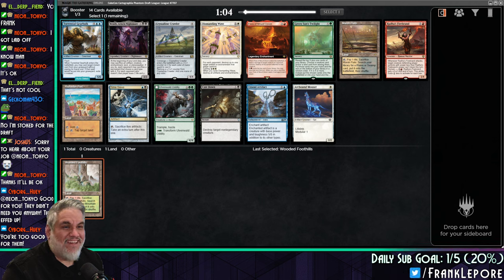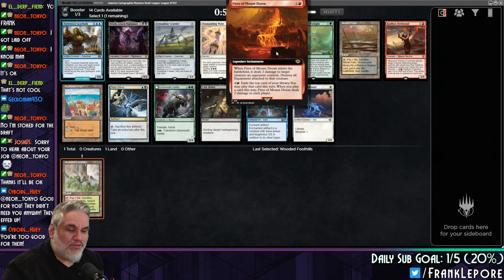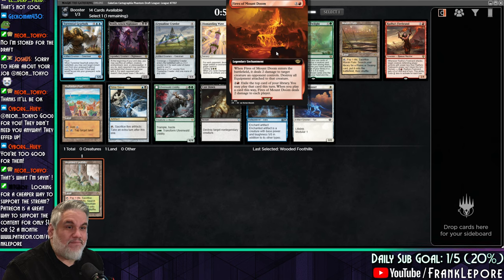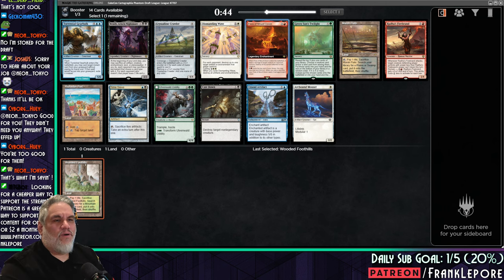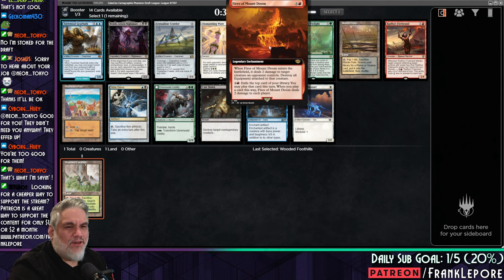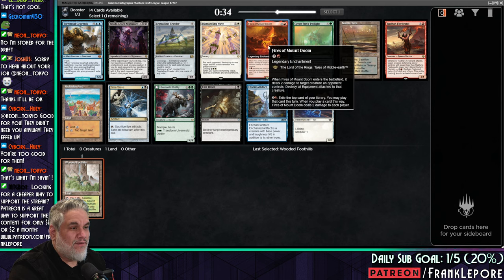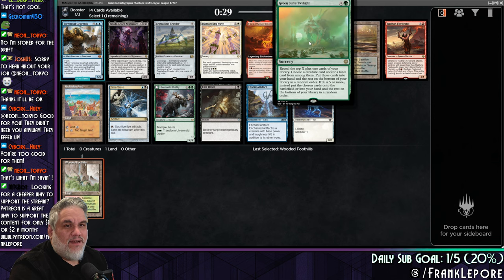I kind of just want Torrential Gearhulk again because it's just so good. Fires of Mountain Doom — when it enters the battlefield, it deals two damage to target creature an opponent controls. So it's a three-mana shock, right? Destroy all equipment attached to it. Exile the top card of your library for three mana; you may play that card this turn. If you do play a card this way, it deals two damage to each player. That's interesting, but it requires a really low curve. If you pay three mana to exile the card, how much mana are you going to have left over? Let's say it's turn six — you'd have to hit something that costs three or less. Kind of brutal.